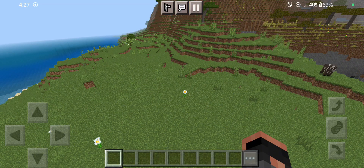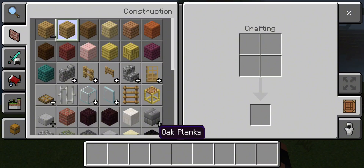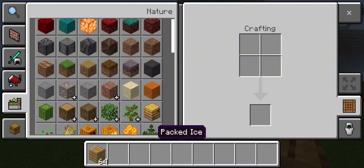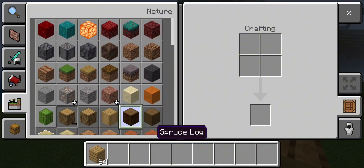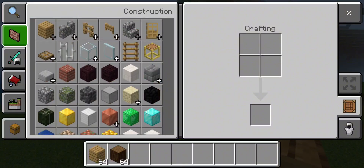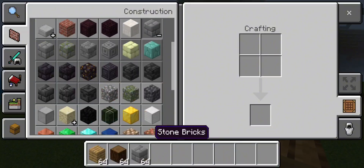The first thing we're going to want to do is decide what type of blocks we're going to be using. Personally, I like to go with an oak and spruce type of look, with the occasional addition of spruce logs and stone brick.